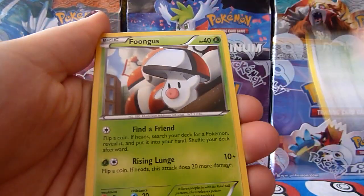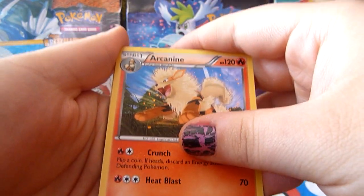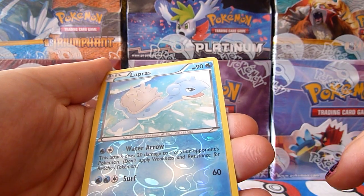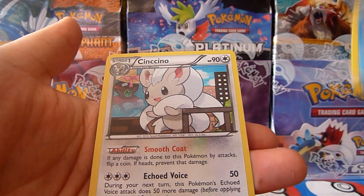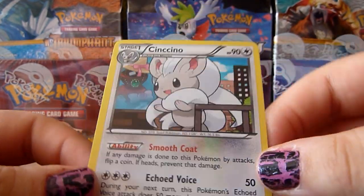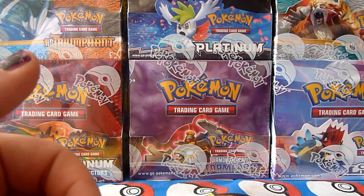And we have Foongus, Minccino, Sneasel, Bronzor, Arcanine — jeez, that keeps popping up for me — Minccino, Scraggy, Lapras Reverse — that's cool. And the rare, the last rare of the box, is Cinccino Holo. I pulled one of these earlier, but that's nice — Holo. And that will be up for trade because I already have one. Very cute. I love Minccino and Cinccino, so adorable.